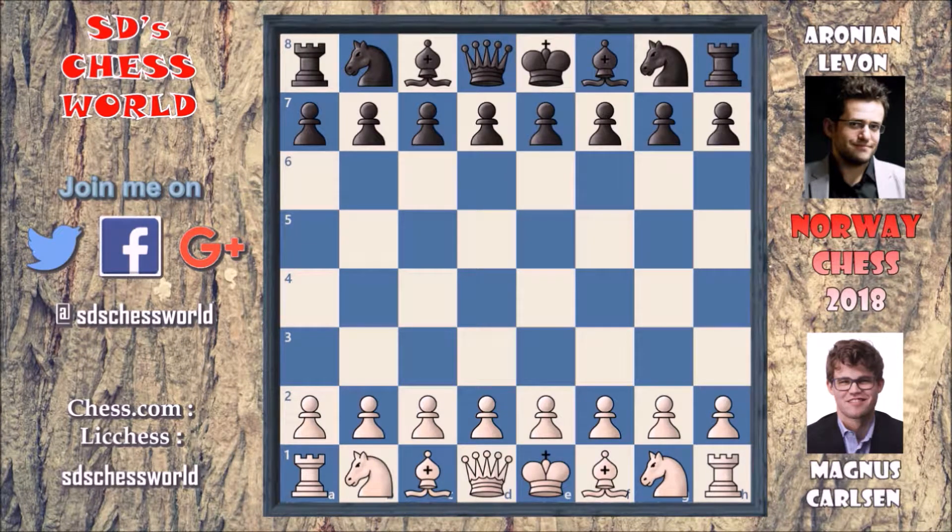In round 2 all the games were drawn. Magnus Carlsen has white pieces here and Aronian Levon has black pieces, and this is round 3 of Altibox Norway Chess 2018.